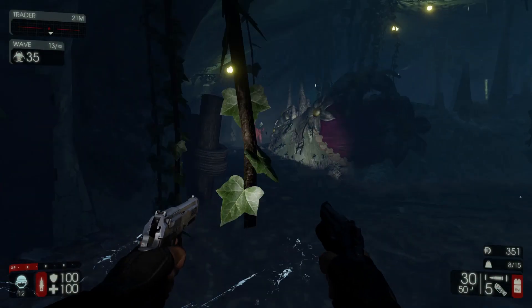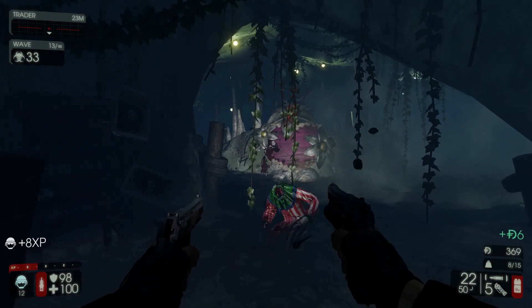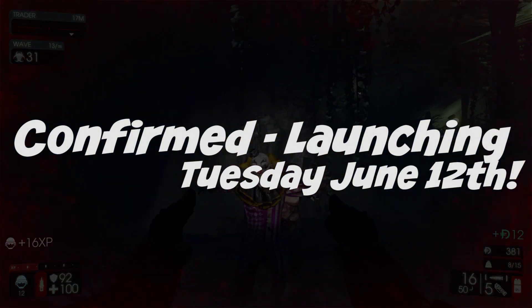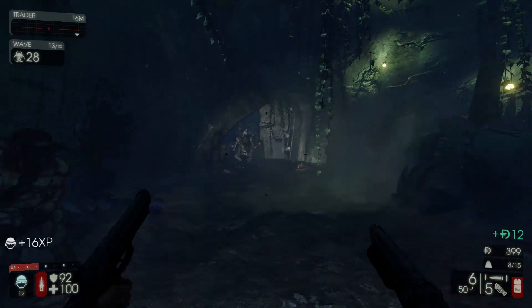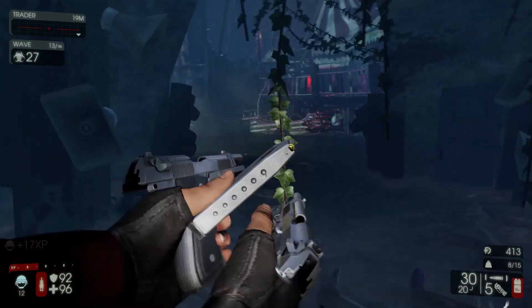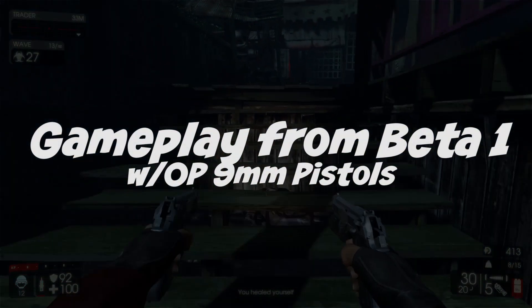The Killing Floor 2 summer update 'Treacherous Skies' is closed and I'm assuming it's going to come out this Tuesday, June 12th, because there hasn't been any word from Tripwire in terms of changes or anything else. I put together seven items that I think are important for any new player of the update to know about.